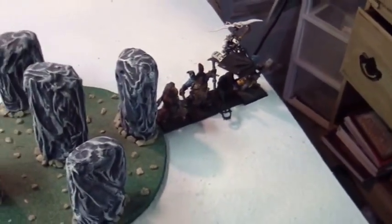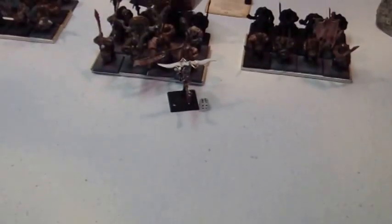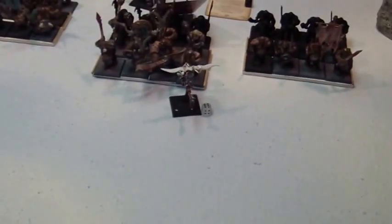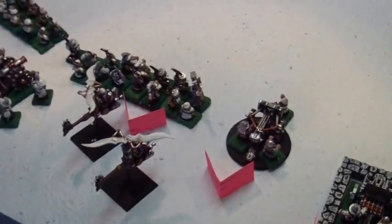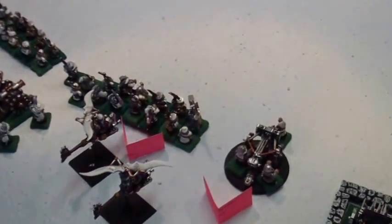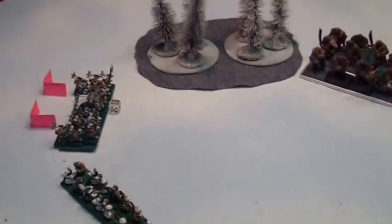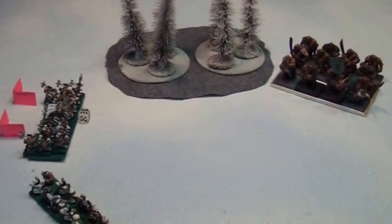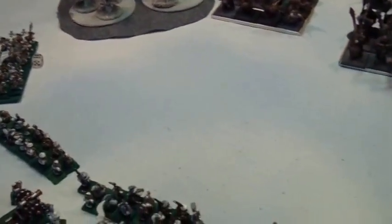In movement, this gyrocopter flew over — he's going to drop a bomb and use the flame template. Several units didn't move. This other gyrocopter came up to drop a bomb in the shooting phase and we're going to flame template him. I redirected those guys. These gyrocopters flew over — they're going to let that Tyrant swat him out of the sky to hold that unit up as long as possible. I didn't charge; I needed boxcars to get into there, so I just marched them up 12 inches. No magic, so we're on to shooting — a delicious shooting phase.